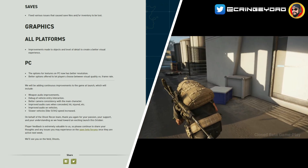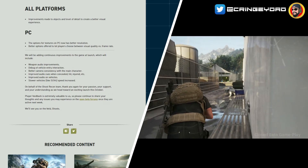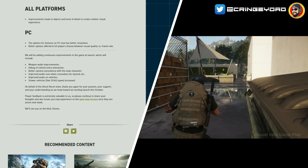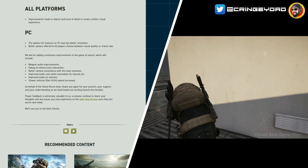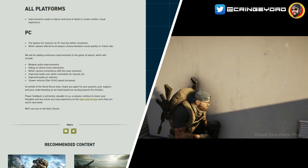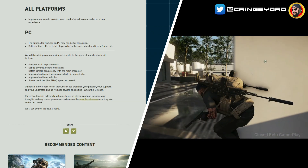For all you PC people: the options for textures on PC now have better resolution, and better options let players choose between visual quality versus frame rate. Usually reducing textures and shadows gives you a better frame rate anyway, so it's kind of the same thing — but having a pre-built option so you don't have to fiddle around with loads of sliders and numbers is good.